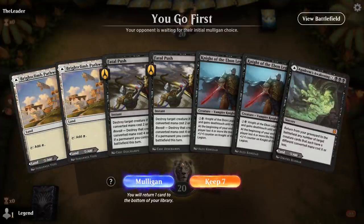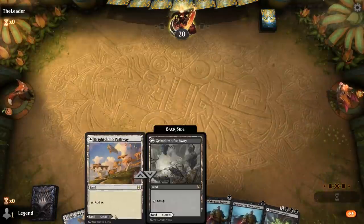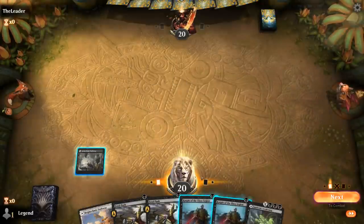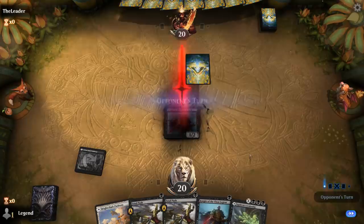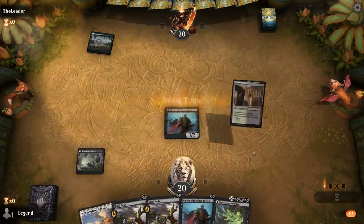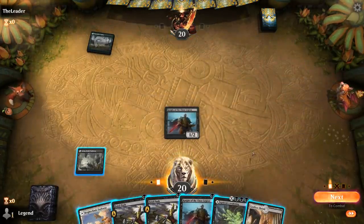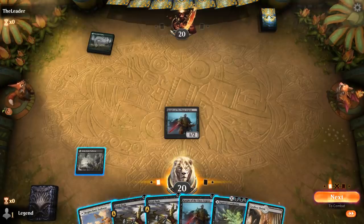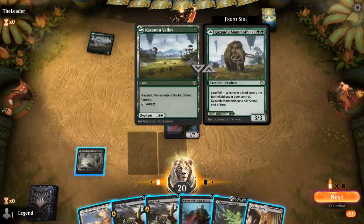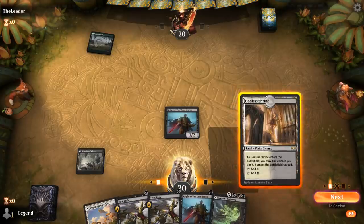We're on the play and our hand's probably keepable. I think I'll start with a Pathway over Agadeem, since if we pick up something like Thoughtseize, we can maybe grow both our knights next turn by paying 3 and 2 more from the Thoughtseize. Godless Shrine doesn't quite do it in the same way, but I guess we can play it tapped and play Knight. There's definitely a chance I could end up Fatal Pushing, so maybe it's worth it to take the 2, or at this point I'm probably not going to need double white so I could just play another Pathway untapped to save myself the life loss.